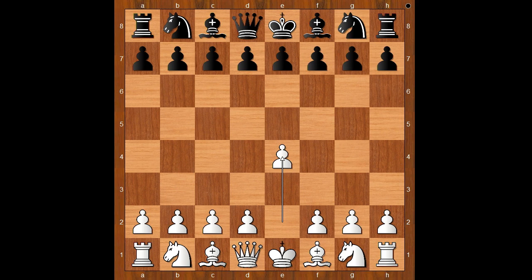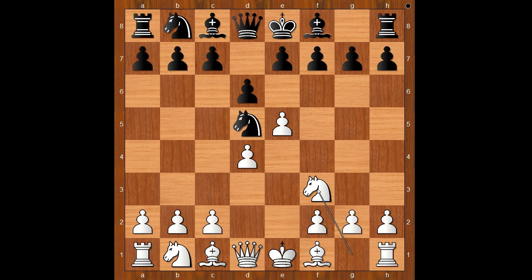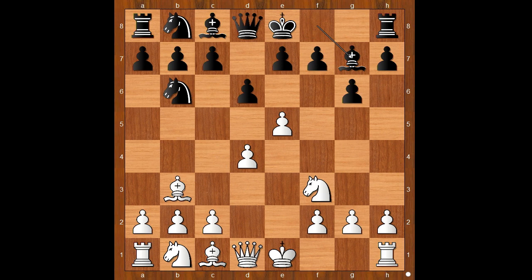Ryad Burovic had the white pieces and started with e4. Prince Mulenga played Knight f6 — the Alekhine Defense. e5, the standard move, Knight d5, d4, d6, Knight to f3. Now g6, intending Bishop to g7.